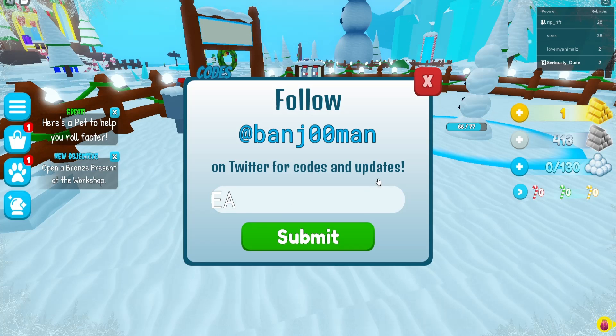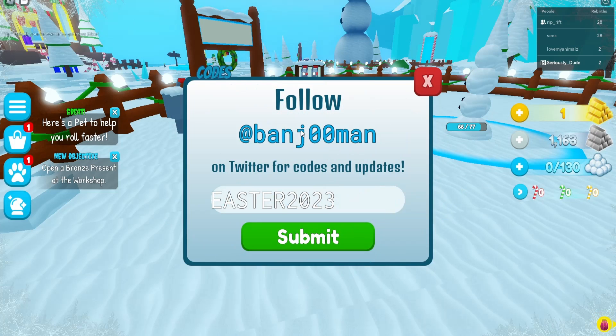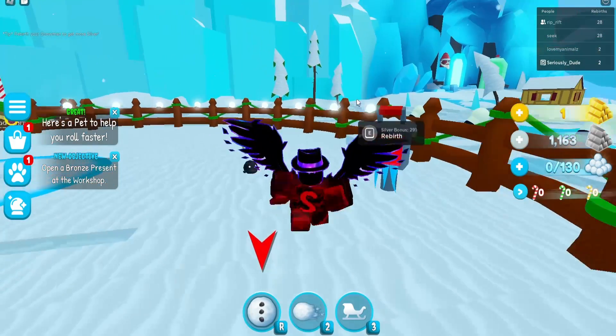So the first code we have is EASTER2023. As you can see, for the first code we've been awarded 750 silver, which is quite a lot when you're starting out. And yeah, that is actually all the codes right now.